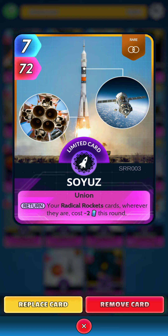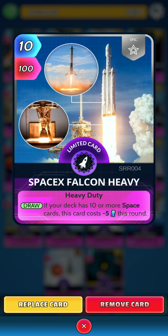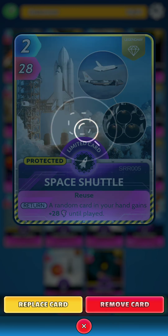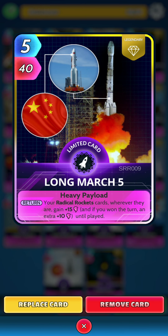Next we have the Rockets. First up is Soyuz. On the return, your Radical Rockets cards wherever they are cost minus 2 energy this round. Next we have SpaceX Falcon Heavy. On the draw, if your deck has 10 or more Space cards, this card costs minus 5 energy this round. Then we have Space Shuttle. On the return, a random card in your hand gains 28 power until played. Next we have Long March 5. On the return, your Radical Rockets cards wherever they are gain 15 power, and if you win the turn, an extra 10 power until played. So we do want to play this on a very strong hand.